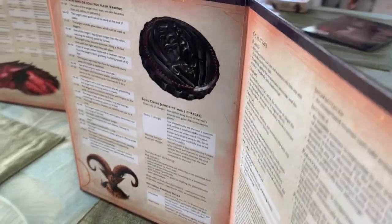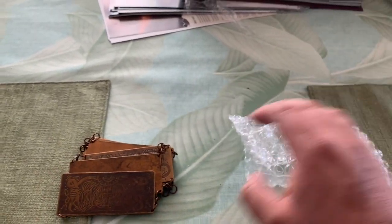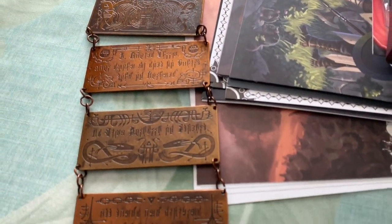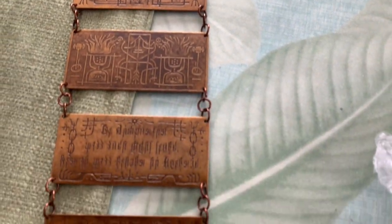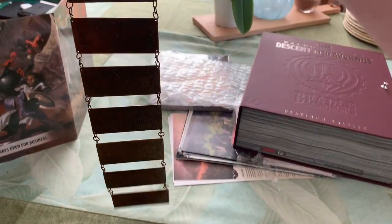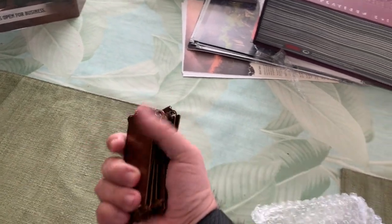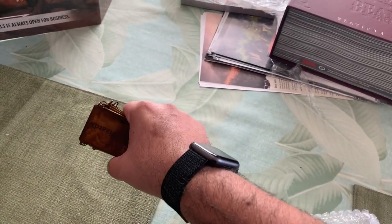There was one more thing I wanted to show you. This is an infernal contract — an agreement that a demon, or rather your DM, can give you as part of the game. And holy moly, this thing is super cool. Just the weight to it — you can hear the clinking — it definitely feels like you just agreed or signed into something that you shouldn't have. It's beautifully made, got great weight to it, really good build. This is probably one of the coolest props I've seen for a D&D game in quite some time. I was really stoked about this.